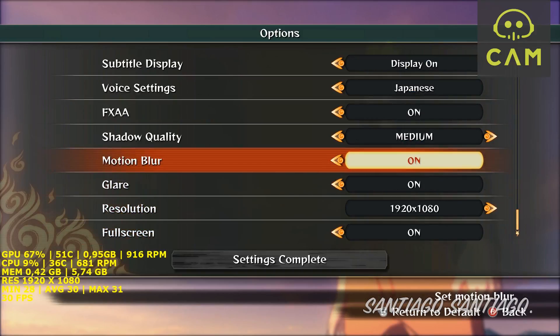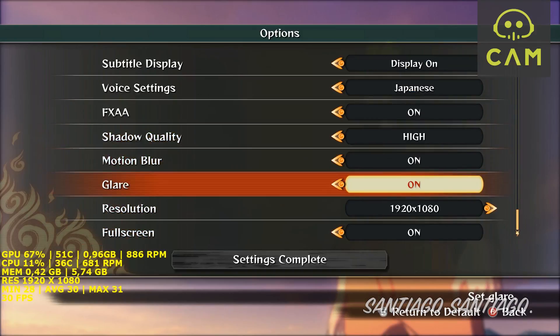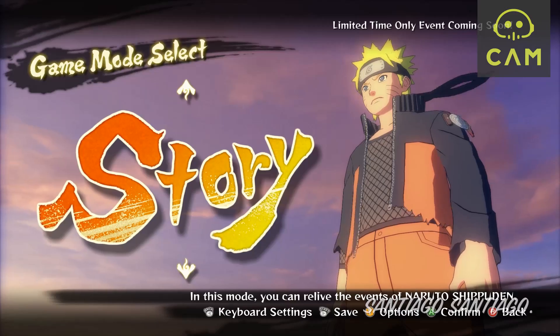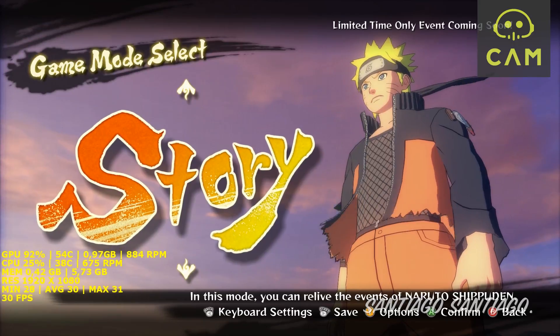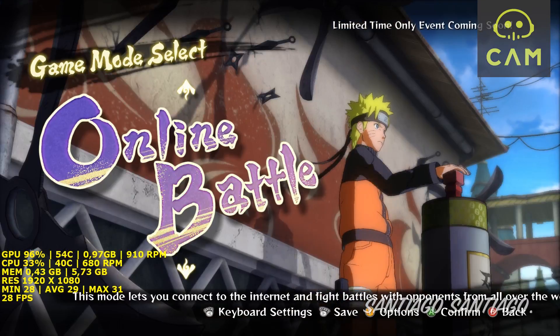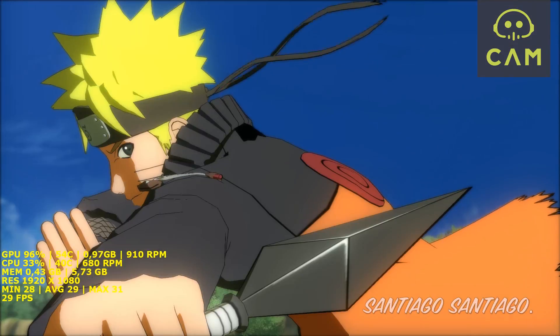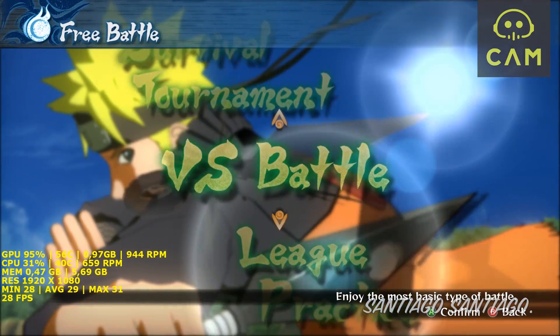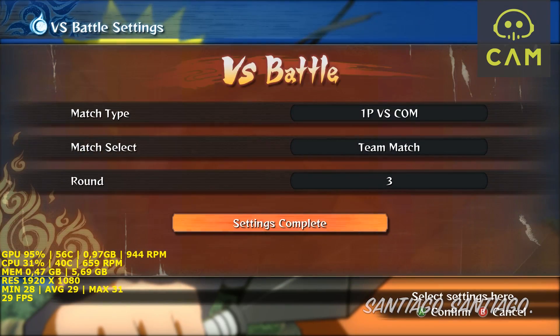Okay, so the options menu — let's try it on high settings and hope it doesn't drop below 30. It does drop a little, but it holds up, so better than before. We're going to free battle and let's see what happens.